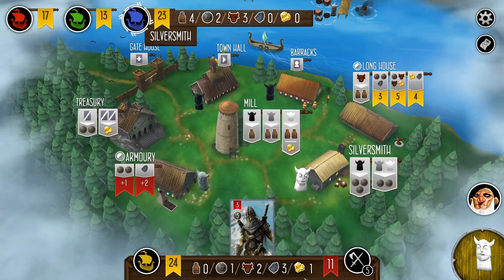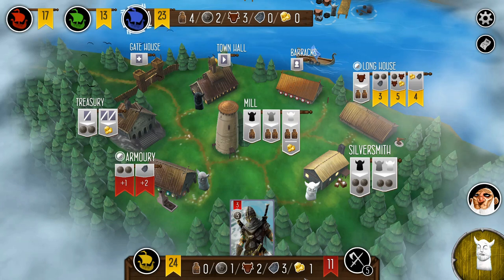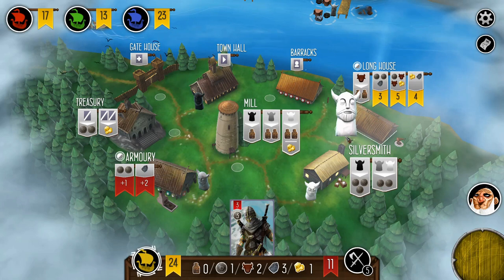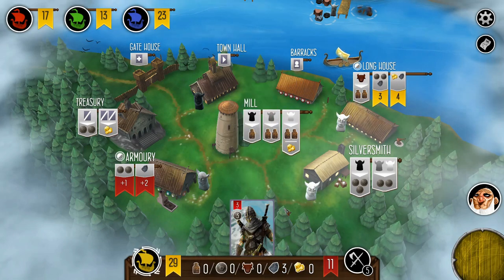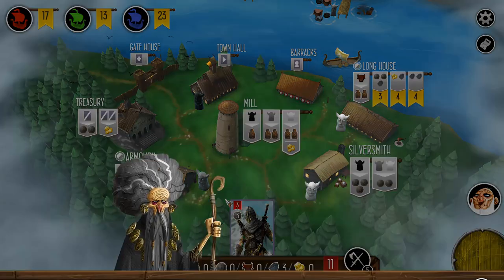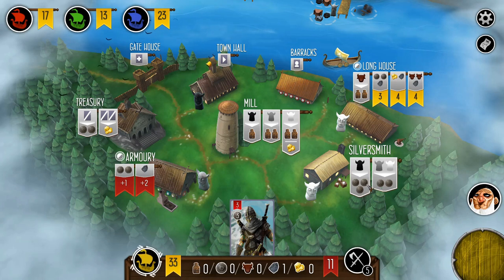Blue is obviously right behind me — going to build up some silver and hire one of the townsfolk. Lots of provisions there, probably going to raid soon. I saw an opportunity to snag five victory points, and even though it cost me some gold, which obviously is valuable, I was able to use my old sage to trade in a couple of ore for another four victory points — that puts me at 33, which is a pretty good spot at this late stage of the game.